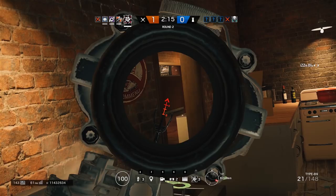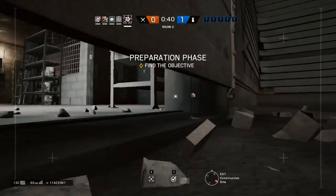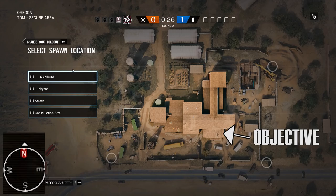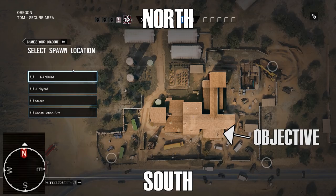If you're still new to the game and can't tell which spawn is closest to the objective, just check your compass. The map overview for spawn selection and your compass line up — north is the top of the map, south is the bottom. So if the objective is on the east side of the map, choose one of the spawns on the right side. After a while you'll get the hang of it, but this is a really good way to learn.